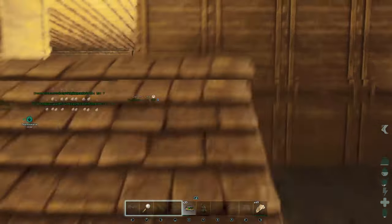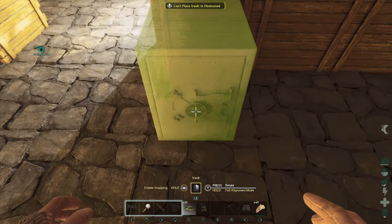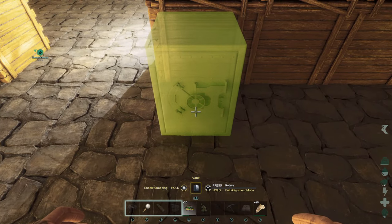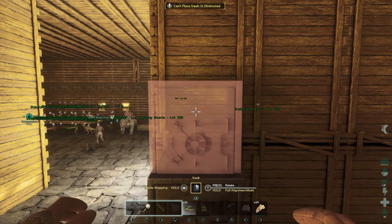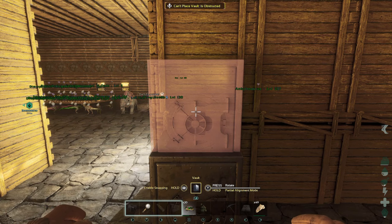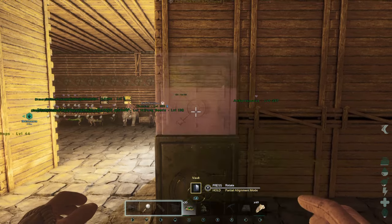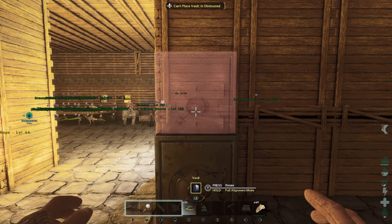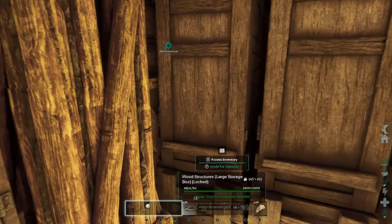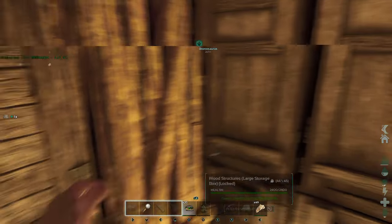We're going to come in here and hop up. I'll put that vault down, bringing it slightly out because it doesn't like to be up against the beam. Then I'm going to try and put it on top — you see that weird placement. We're going to disable snapping and try to get it up there, but in official it won't allow you — it tries to pop up but doesn't work. No matter what mode you use, you can't do it that way. So what you need to do is grab a quarter ceiling from your storage box.